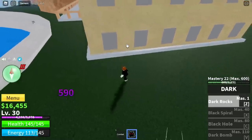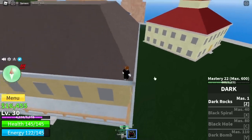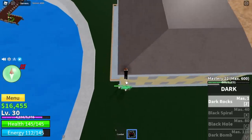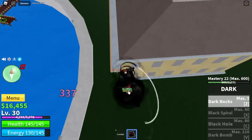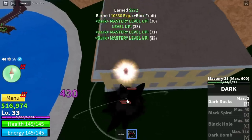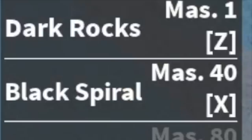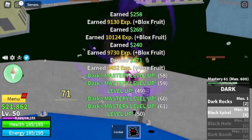You're just gonna lure four petty officers, jump on the roof, and use your Dark Rocks to damage them. By doing this strategy you will be able to level up and master really fast. You're gonna unlock your second skill here, the Black Spiral. It is also multi-target, which means you can grind really fast.